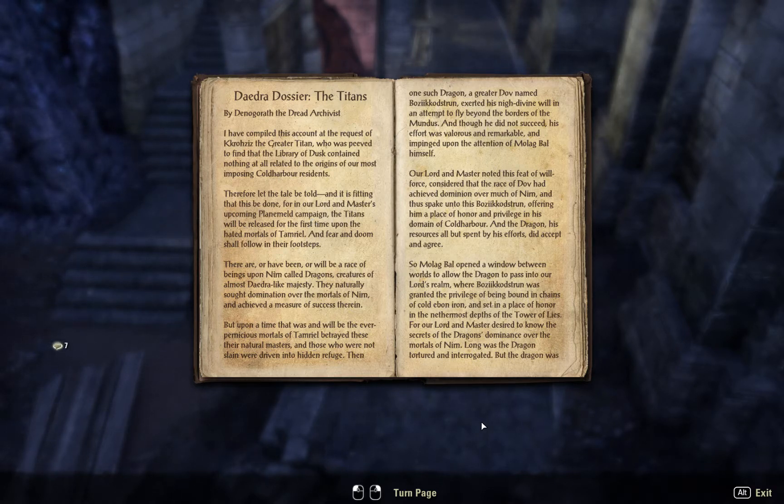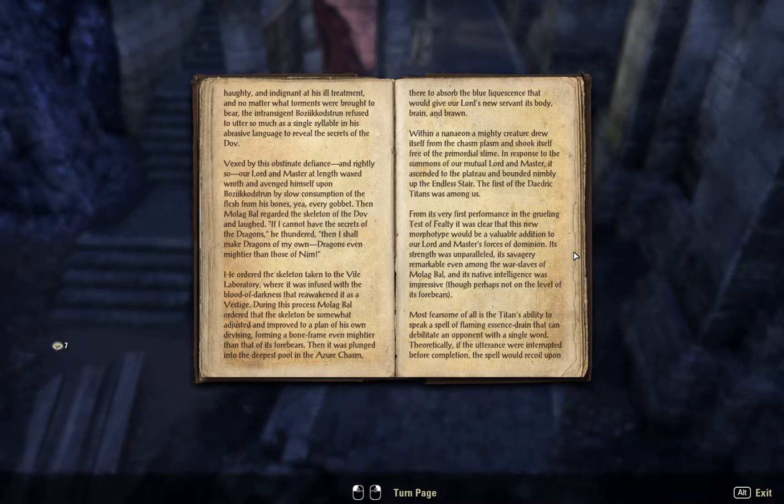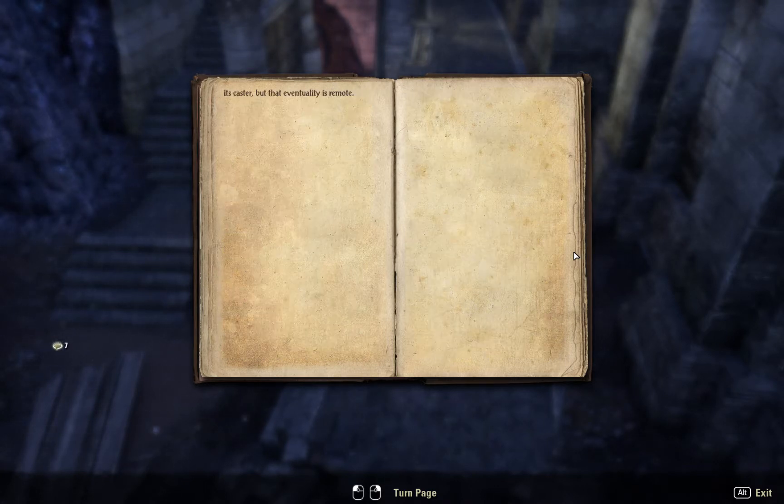It seems like developers are always dropping hints about things that are going to happen. This is all about dragons. I'm going to go ahead and pause a few seconds on each page so you can look at it and see what you think. Page two. Page three.